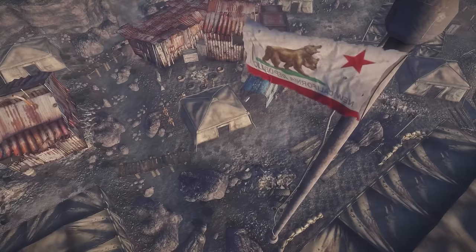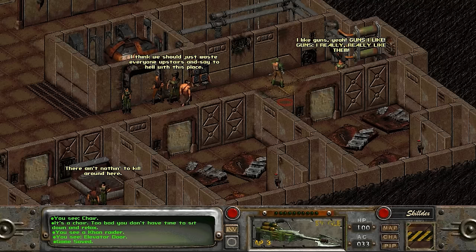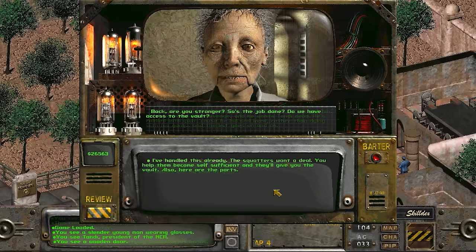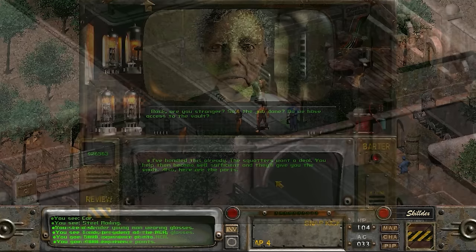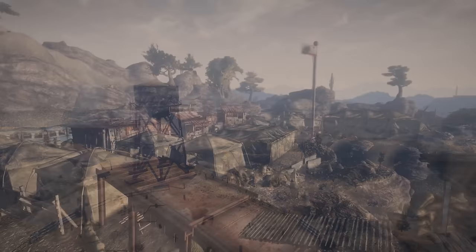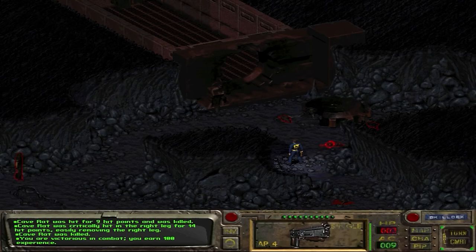Vault 15 remained operational briefly but was soon invaded by raiders and abandoned. Its second and third levels completely collapsed over the years. After the NCR formed, it was eventually inhabited by wastelanders deceived by the New Khans. The settlers struck a deal with President Tandy and the NCR, gaining annexation, education, and supplies in exchange for access. The squatters learned self-sufficiency and became productive members of society. Vault 15 remains a memory of the factions that once lived during the Great War.